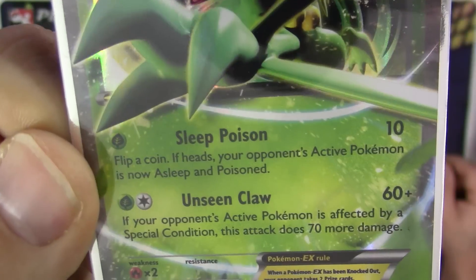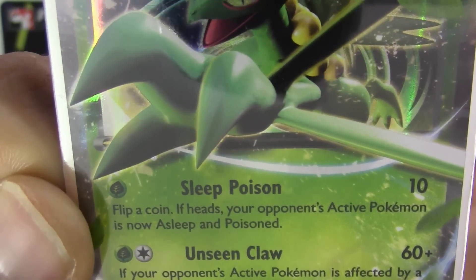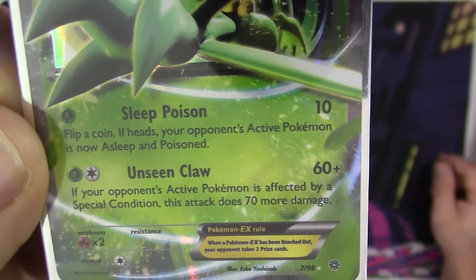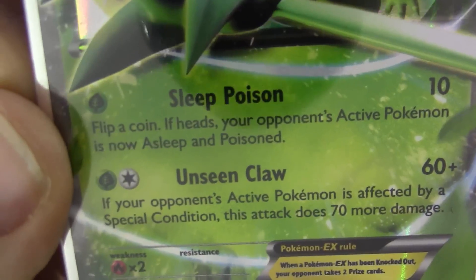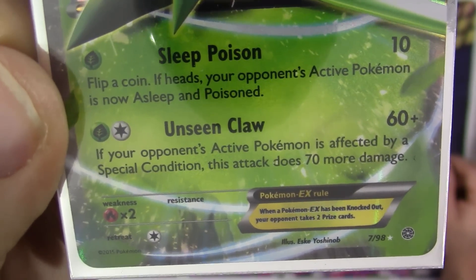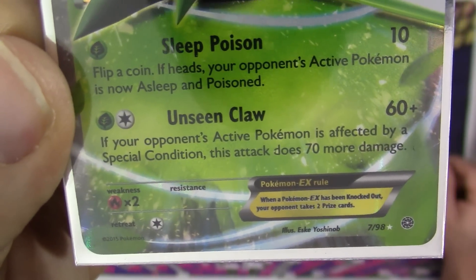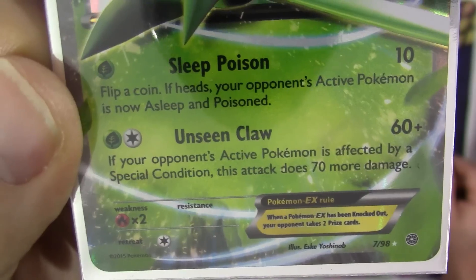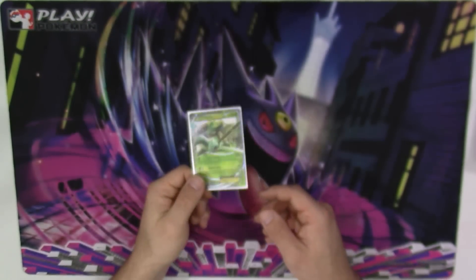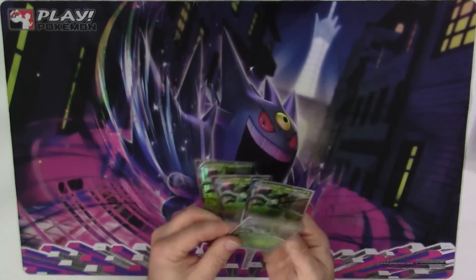Sleep Poison is good if you're going second and you only have one grass energy. Sleep Poison — flip a coin, if heads, your opponent's active Pokemon is now asleep and poisoned, and it also does 10 damage. If you're going to be attacking with Sceptile, though, your main attack is going to be Unseen Claw for a grass and a colorless — 60 damage. And if your opponent's active Pokemon is affected by a special condition, the attack does 70 more damage, so that's 130 damage. That's quite a lot for a two-energy requirement.